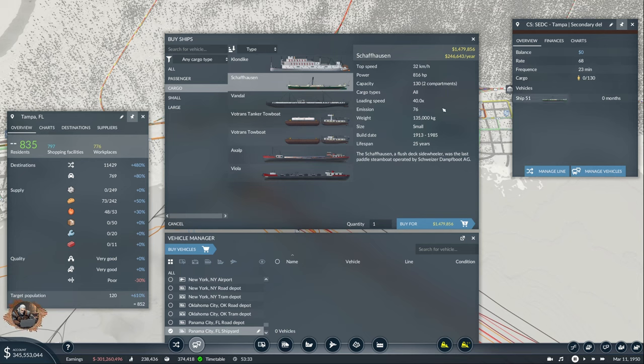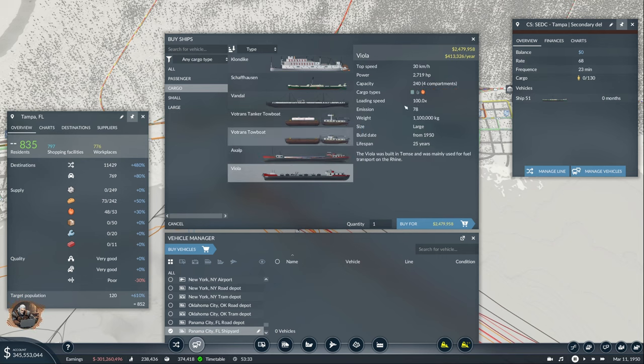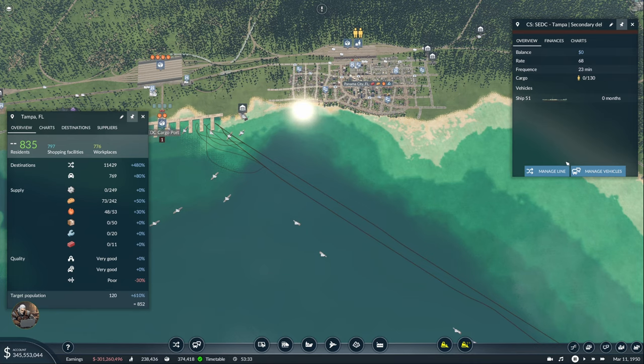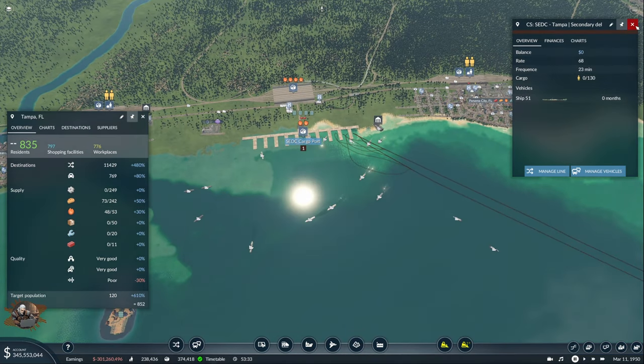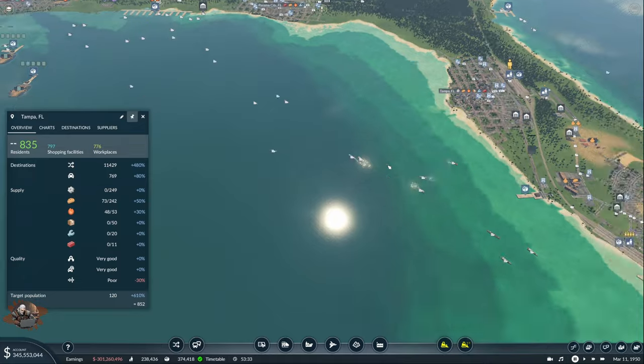Technically, even if I just buy one for the construction material, it has to be this one because it's kind of the smallest and cheapest. I don't understand why they cannot take oil in barrels or something. It is what it is. I will leave it like that and hope for the best. We are going to have a huge problem getting anything full — 65, more than one and a half years. So no. That's it for Tampa.